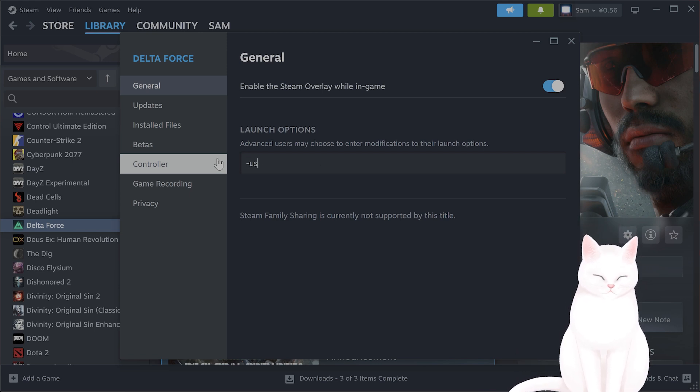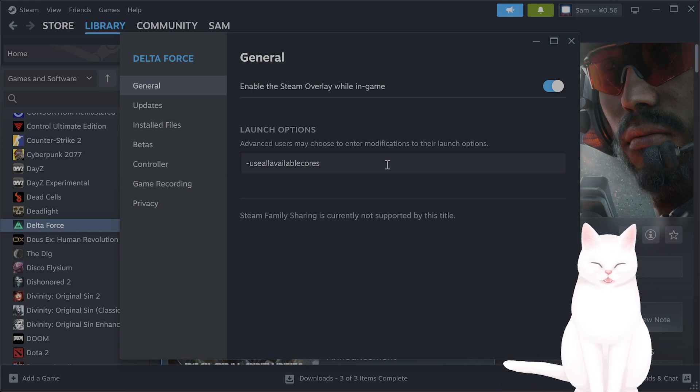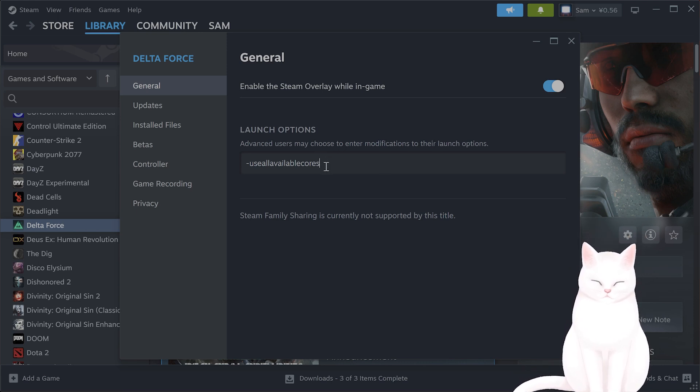Or try the launch option -use_all_available_cores. I'll also put these in the video description so you can copy and paste them. This will force your computer to use all the cores when running the game — try that to see if it works.